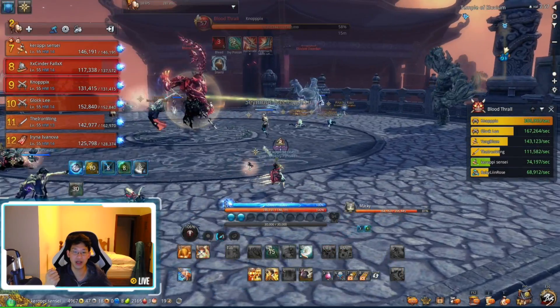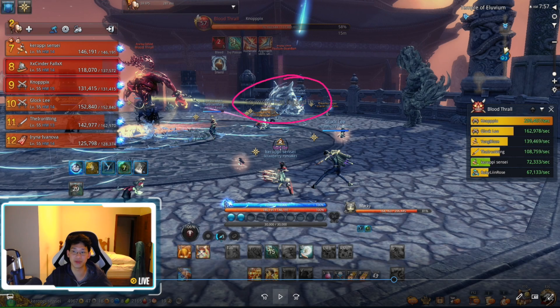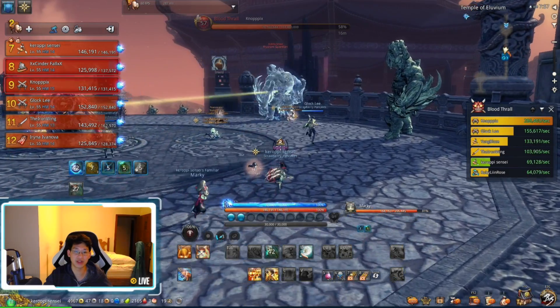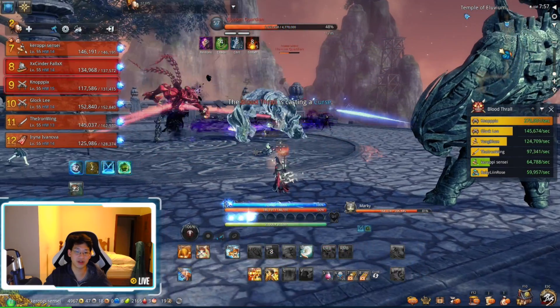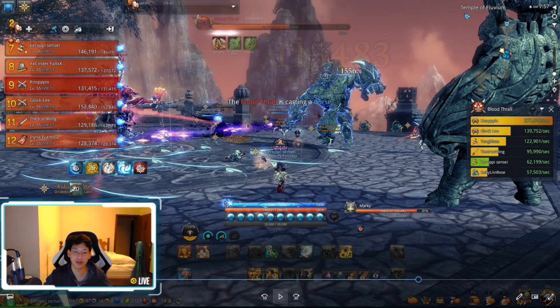Same on the other side. After he does that attack — the slam where he hit the person with his back — once that attack finishes, his CC bars will open. We can stun him immediately and voila, we carry him over and break the golden chain. Once we break the golden laser, we have to break the red lasers again and kill the golems.